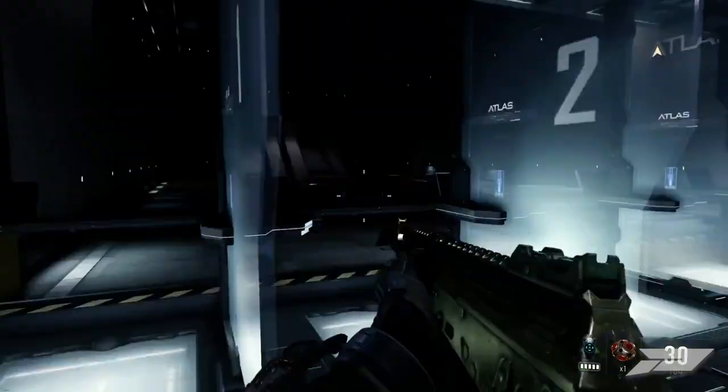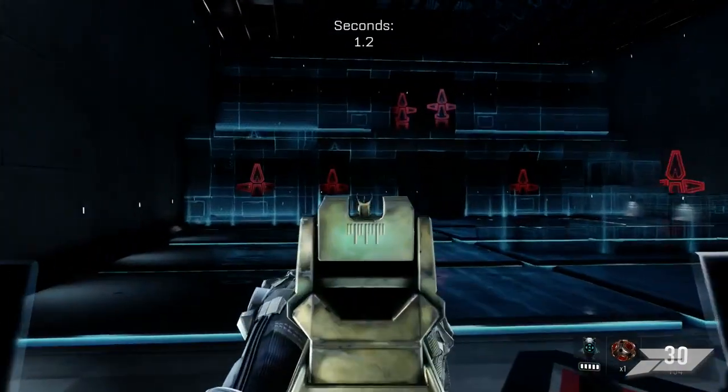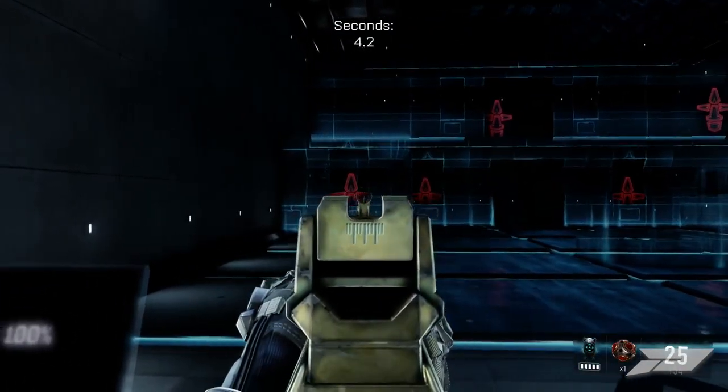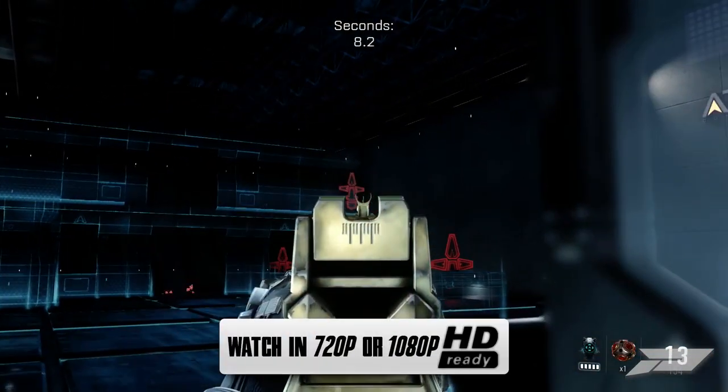Going into this weapon comparison, we're looking at the two guns which both have no attachments equipped and the same perks. One thing off the bat we do notice is the AK-12G has the same iron sights from the AK-12 in Call of Duty Ghosts.